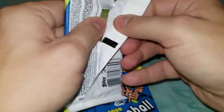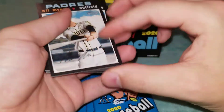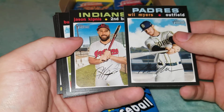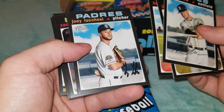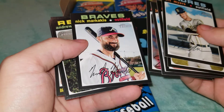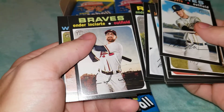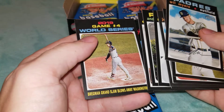Doing it this way keeps the video shorter — not having to spend 15 to 20 minutes watching me open cards. Will Myers, Jason Kipnis, Buster Posey, Joey Lucchesi, Zach Plesac, Nick Markakis, Andrew Cashner, Ender Inciarte, and Game Number 4 from the World Series — the Bregman Grand Slam.